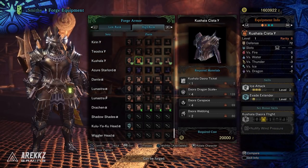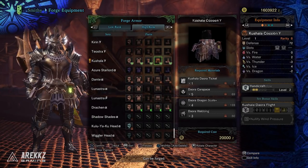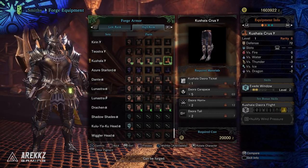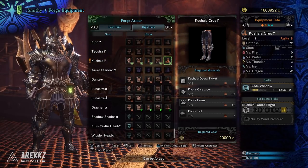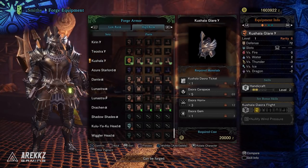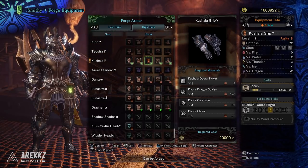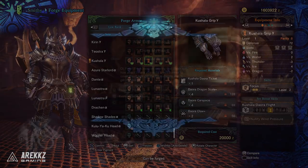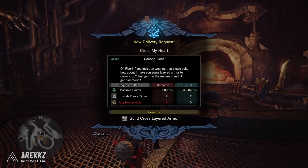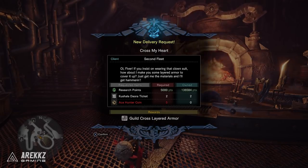As always, gamma sets are usually more so about the decoration slots. For Kushala gamma you have a level 2 slot in the helmet, a level 2 slot in the chest, three level 1 slots in the gloves, two level 1 slots in the waist, and a level 3 slot in the legs — quite a bit of potential altogether. Key pieces to call out: the helmet carries two points in Handicraft with that level 2 slot, the waist has the other two points in Handicraft, and the gloves have two points in Focus. There are definitely some interesting pieces for mix set combinations. You can also head to the resource center and complete the delivery quest to unlock the Guild Cross layered armor.